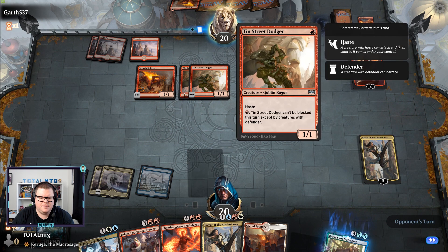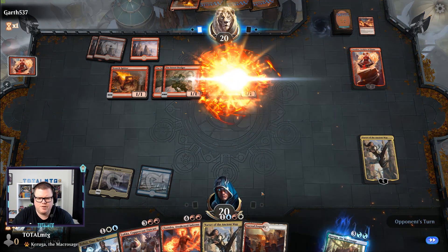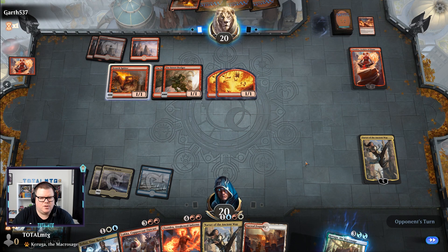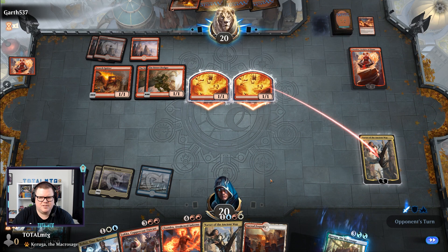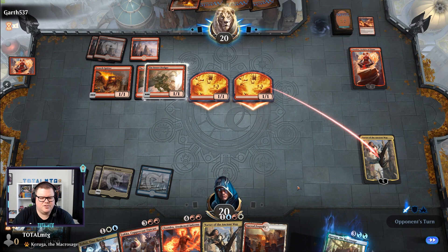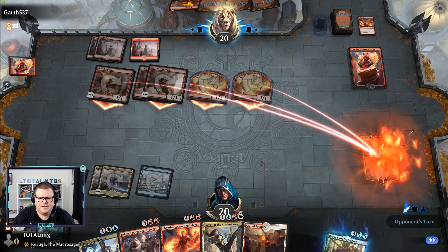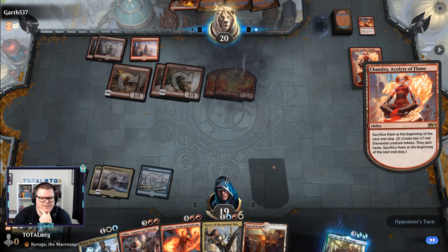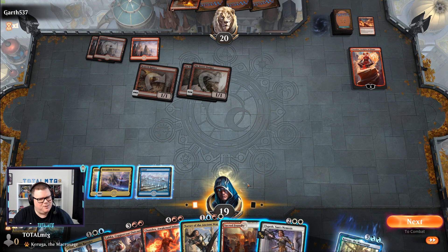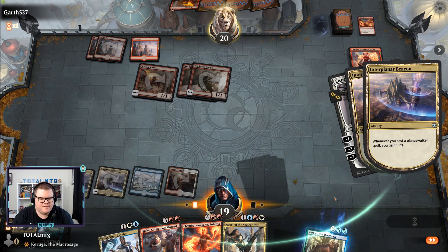Tin Street — any elementals? One elemental, Scorchspitters and elementals. Thinking about Chandra's minus three effect here. Lots of elementals — I'm surprised they haven't cast Calamity yet, they did have it didn't they? They chose not to play it, strange. They're attacking Narset which is stalling them off for now. Come on Fires — oh there's Elspeth, Elspeth is not bad. We play Elspeth, make some tokens, gain some more life.